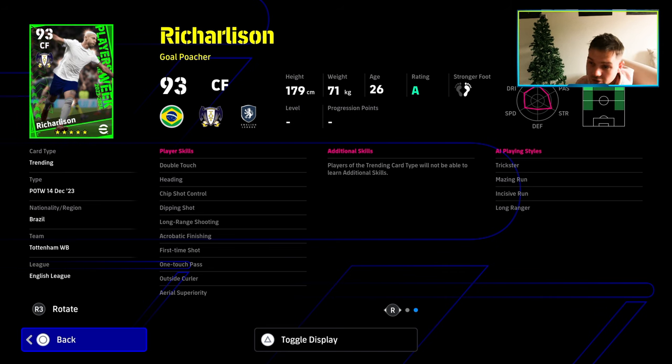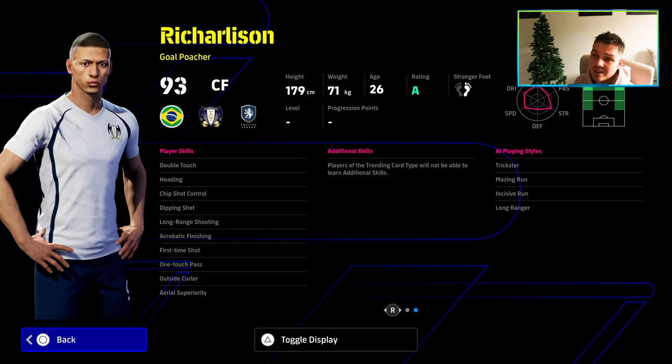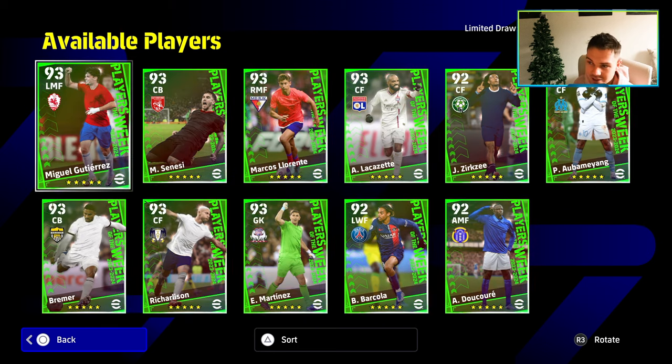Area superiority, double touch, long range shooting, chip shot control, outside curler — always nice as well. He doesn't have a long range curler which seems to be very meta at the moment. I do feel like this is just a traditional goal poacher. It's an okay card — not really one I would say is definitely worth getting.